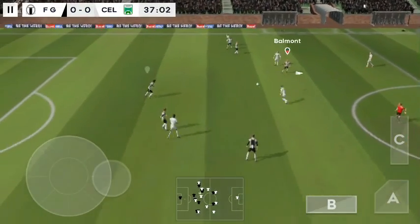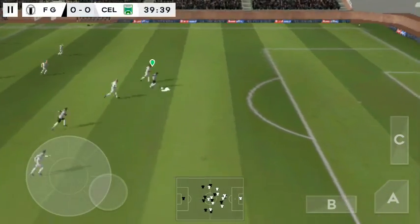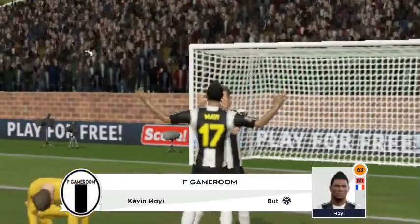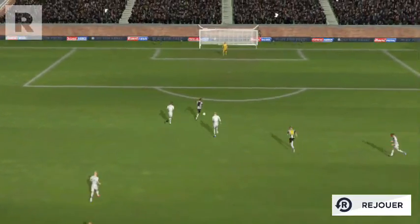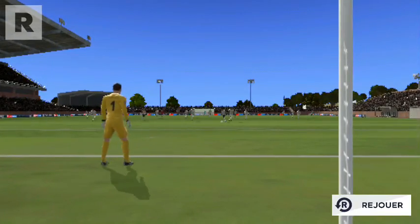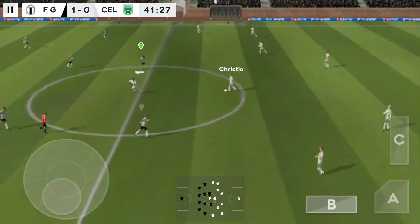This player is taking on the opposition. Finds his teammate. He's onside here — it's a clear chance. That's a crack, and this is a world-class finish! Let's take another look at that.